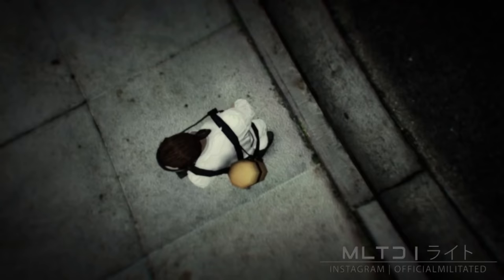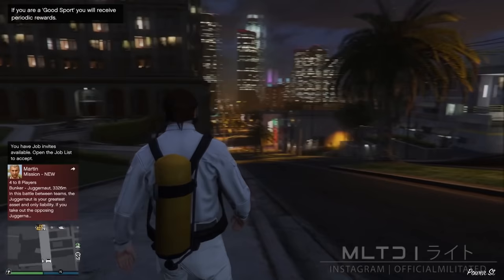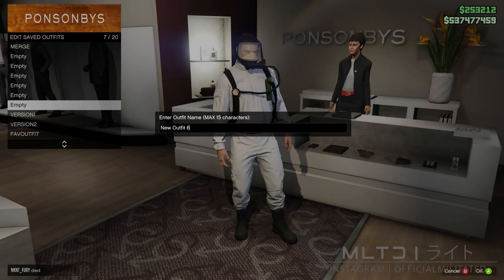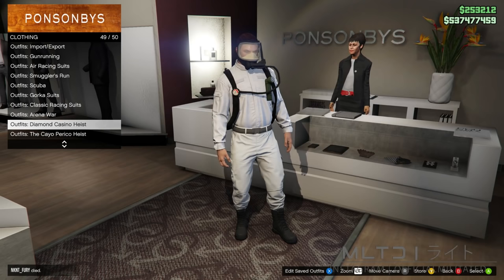You'll then spawn into an online session wearing the outfit you just made in Crooked Cop. You're now free to go down to a clothing store and either save it immediately or customize it however you want — though I do recommend saving it first. Just keep in mind that you won't be able to change your top as that will remove the tank, belt or vest. And if you're using one of the belts from the Diamond Casino outfits then you won't be able to change the pants either — that's why we picked the pants earlier.